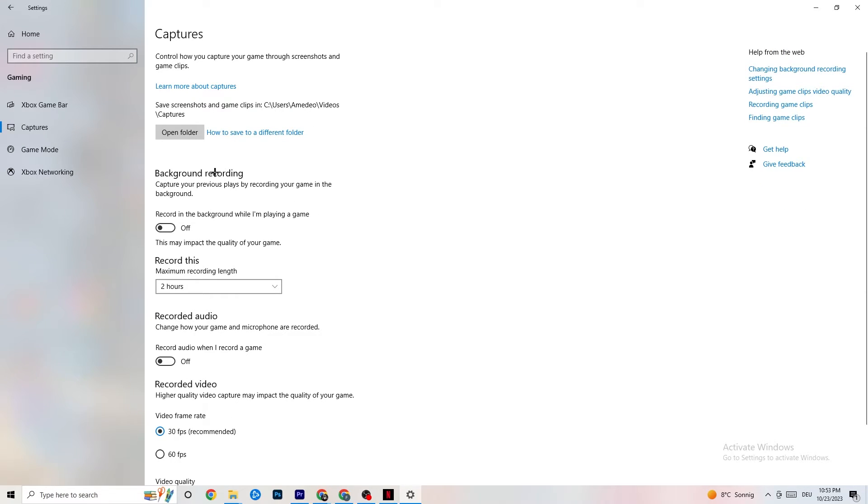Click on Captures. Under Background Recording, find the option 'Record in the background while I'm playing a game' and turn it off. Also make sure audio recording is turned off — recording takes a lot of performance, especially on lower-end PCs. If you want to record gameplay, use OBS or another dedicated application rather than Windows built-in recording.